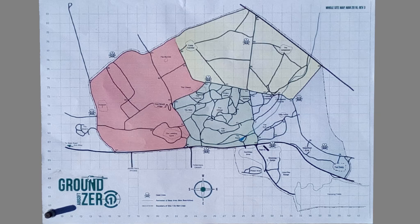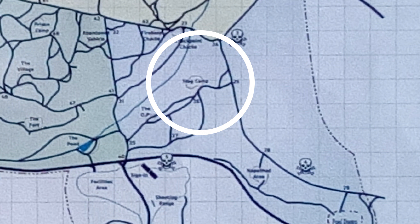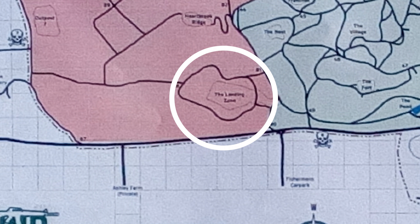We're currently waiting for the game to start at one of the bases, the Stag Camp. We've got a bunch of bases to go to to put flags up for our team. The first base we're going to is the landing zone.